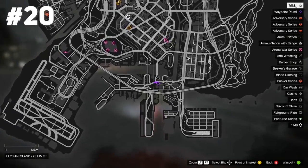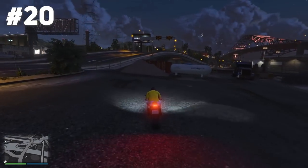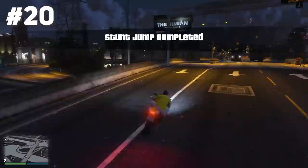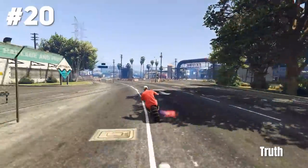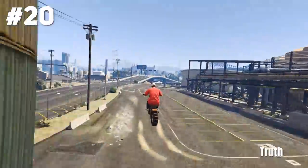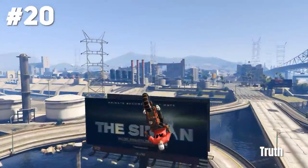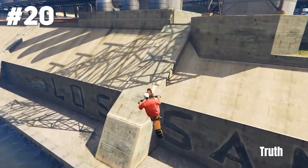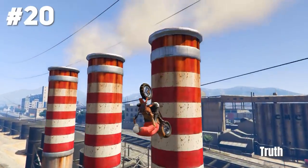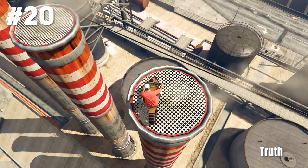Stunt jump twenty at Elysian Island is pretty easy — you just gotta jump off this dirt hill, land on the road on the left side, and that's it. I'm excited to show you the epic version because Truth stunting hit a banger with his death bike. He went off the dirt hill, glided a super long distance, aimed for one of these three chimneys, and lands it very nicely. Good job.